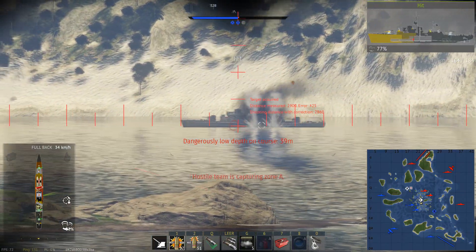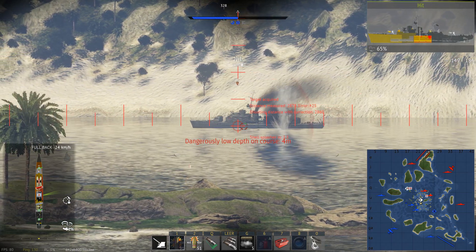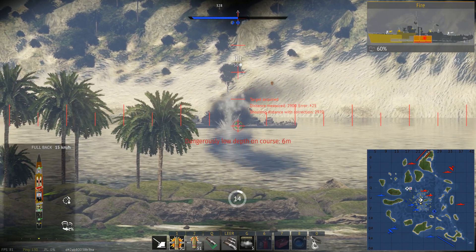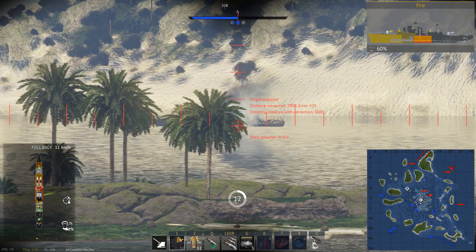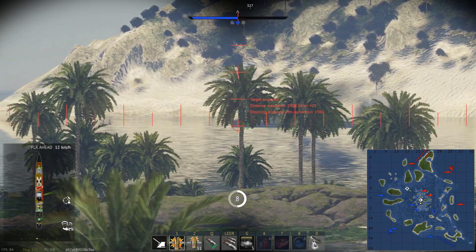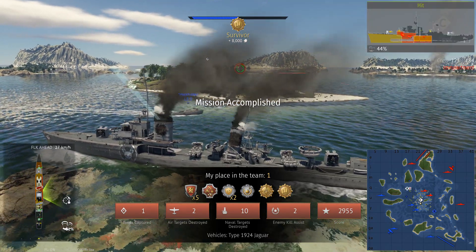Look at the damage just before the match ends on this K2 — it has armor, it has much bigger guns, and it out-trades you. It spawns with patrol boats and has stronger secondaries. Sure, it doesn't have the torpedoes, but that's not really the selling point of the K2. And this is how we end the match — with the Survivor and Terror of the Sea badges.